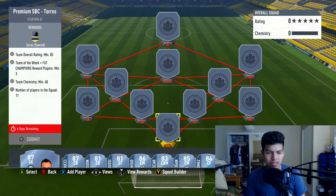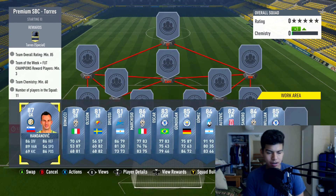What is up guys, welcome back to a brand new video. Today we have the Premium SBC Torres cheapest solution. That 91-rated card is ridiculous. The requirements for this team are 85 rated, at least three Team of the Weeks or FUT Champions, 60 chemistry, and 11 players. Six days remaining to complete this.